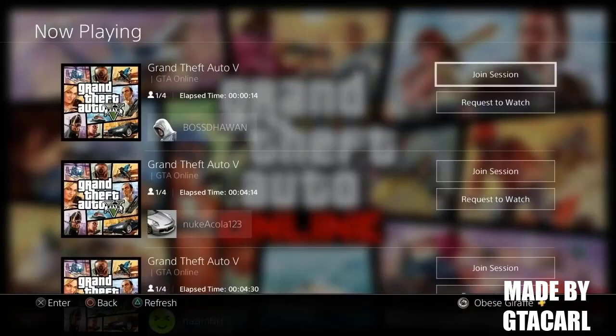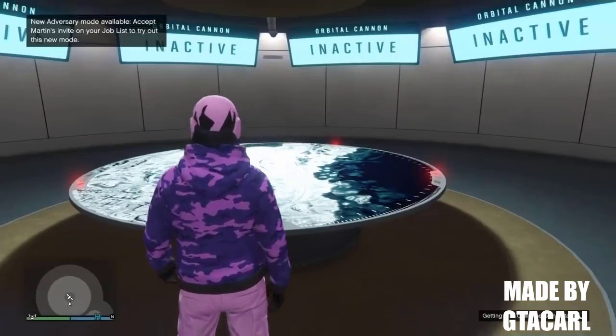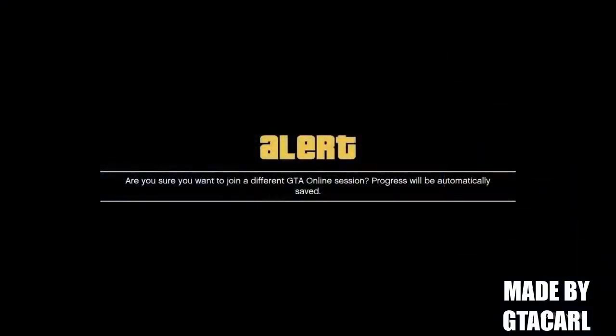For the next part, you have to do this very quickly - if you do it too slow then it will not work. This gets easier the more you practice. Once you've joined the person, as soon as you see 'getting online session details' in the bottom right corner, press right on the D-pad then quality, hover over a clip in your capture gallery, press options, hover over trim, and double tap your PS button to go back to GTA 5. If you did it correctly, you should have the alert to join the person and be able to hear the orbital cannon in the background. If you can't hear it, you did it too slow and need to try again.